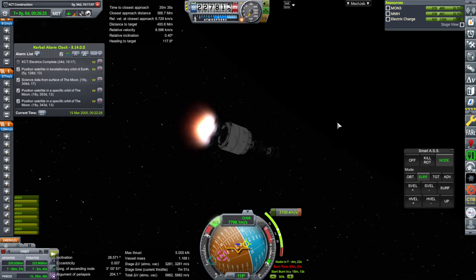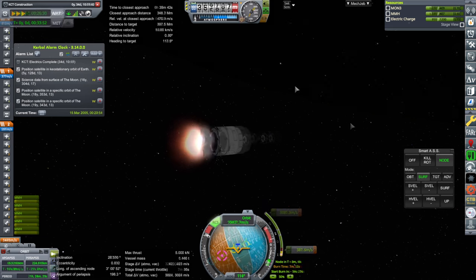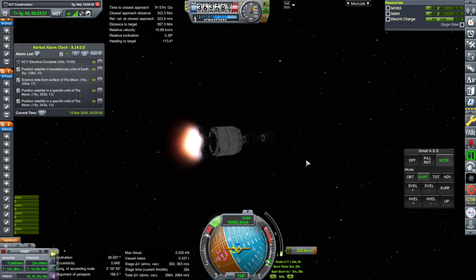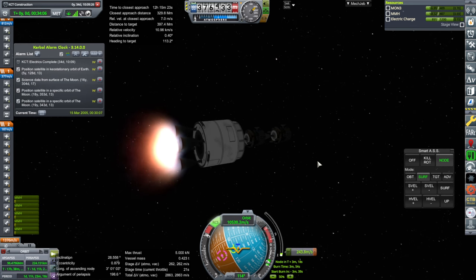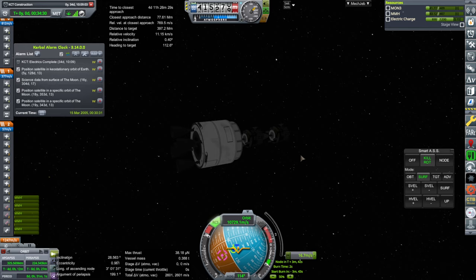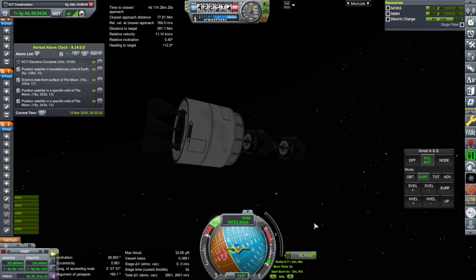Well, the plumes are better than they were before — it's at least that. It looks like we might actually have enough in this stage for this burn. It still ends up being a little bit less than it said we would have, but better than I thought we were going to have. Or maybe a little bit less now. The RCS — I guess we don't have any downward-facing RCS. We ended up short after all.